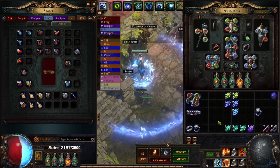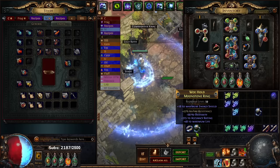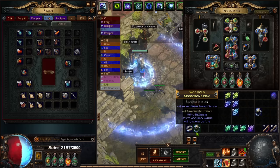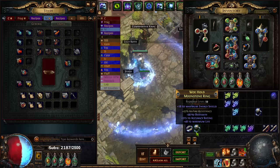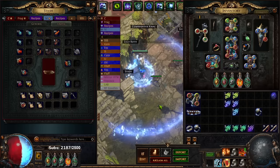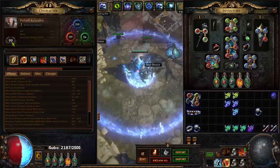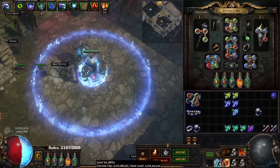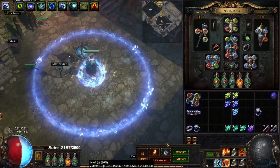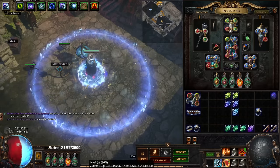Hopefully that fractured tip helped you guys out. Remember, you do not have to look for the perfect tier fracture. If you're looking at rings and 45 fire res costs a divine but 39 fire res costs 5 chaos, go with the 5 chaos one - 6 res difference is not going to make or break your build. Anyway, that's pretty much it. I've just really been trying to focus on having fun in POE - this character is almost level 100, then we're going to start SSF adventures. Hope you enjoyed; if you did, please like, share, and subscribe, and you can catch me streaming live every day at twitch.tv/pox. See you guys next time.